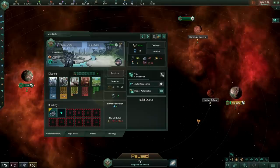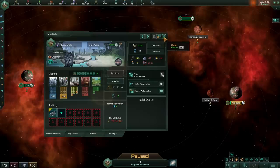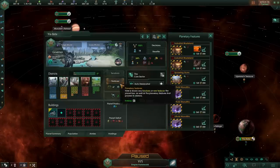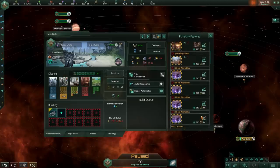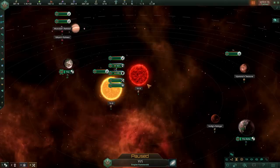Holy double gaia worlds! The beta planet has spawned — it's once again size 30, though for some reason it did not spawn with all the buildings our capital has. Regardless, we now have yet again a size 30 gaia world in our capital system. That's 60 planet capacity in your capital system right away, plus all these modifiers and special resources. If you can roll this early enough, this is crazy good.